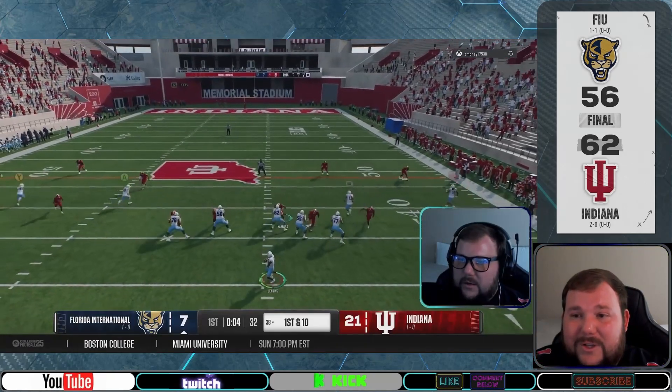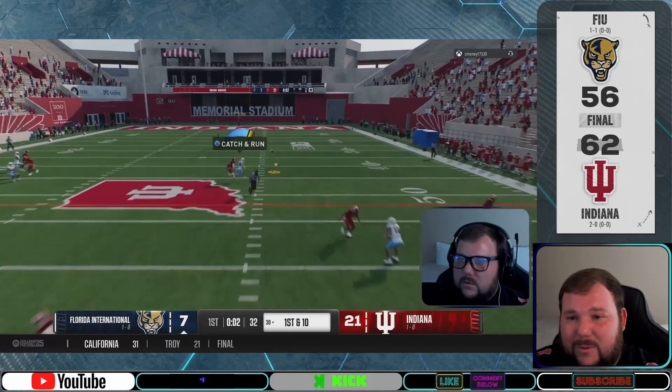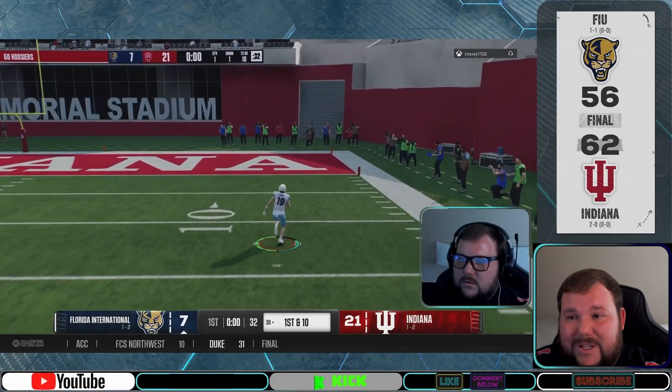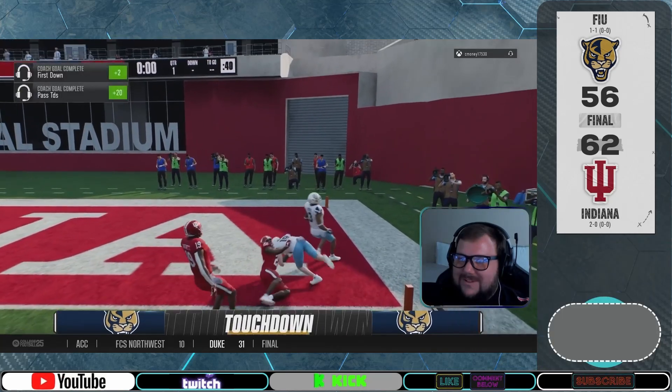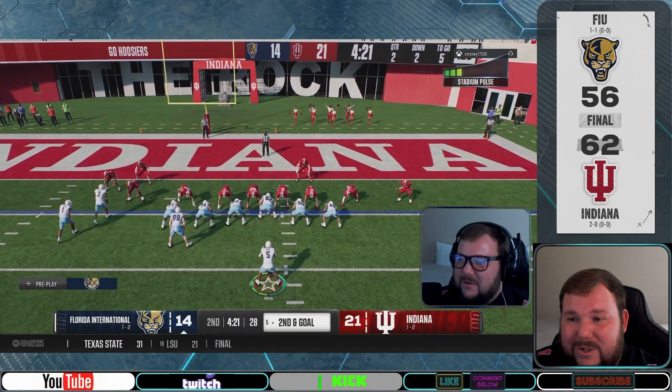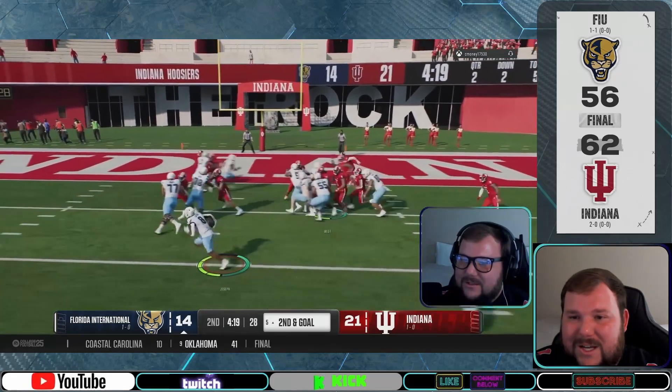Chet then took an even bigger lead, but Cameron then busted a huge play that almost ended in disaster thanks to showboating while down by 14, but ends up with the Panthers touchdown. Cameron then finally found a jet touch pass in his playbook — the Wild Panther playbook — to tie up the score at 21.